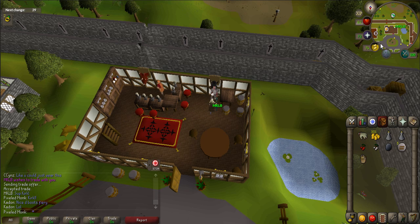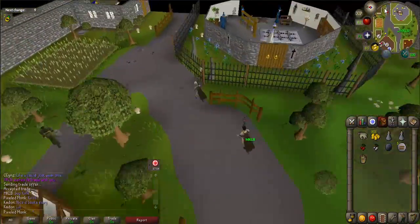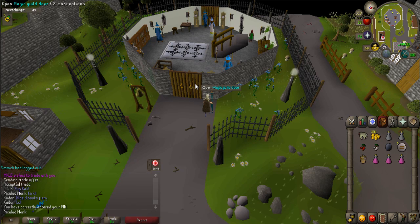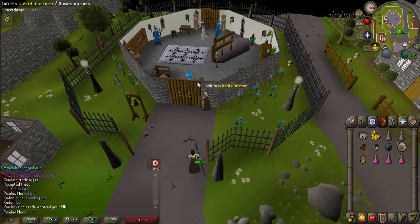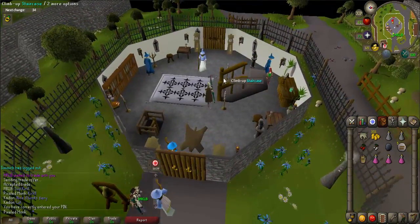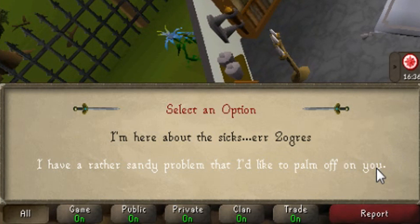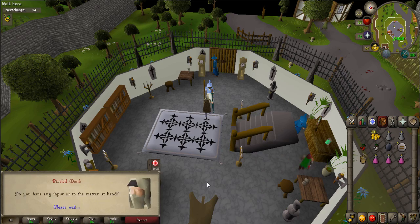Now go to the Wizards Guild, which is just to the east. Ring the bell just outside of the guild and Savant Grarv will appear. Or, if you're 66 Magic, walk inside and talk to him. When prompted, say: "I have a rather sandy problem that I'd like to palm off you." Use this prompt every time you talk to him. You will give him the hand.